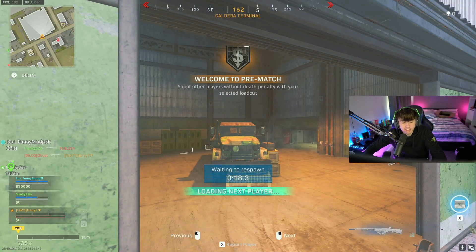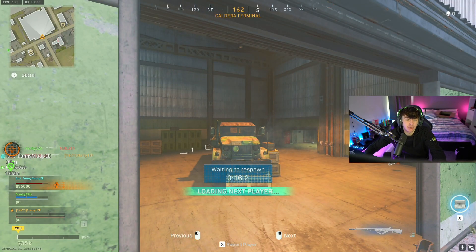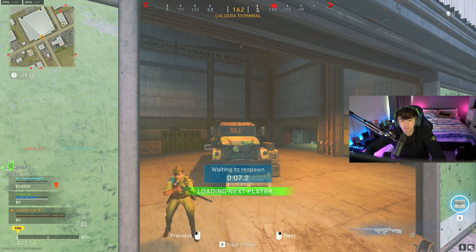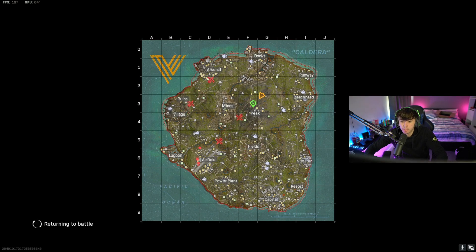Load in, get as many kills as you can — you can do this with a squad or without, it doesn't make a huge difference. The advantage of playing with a squad is you can do contracts and call in advanced UAVs all the time, so you always know exactly where everyone is. Solo makes contracts and UAVs a bit harder to manage.